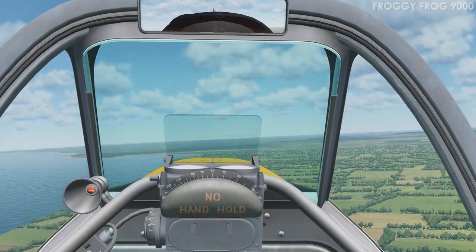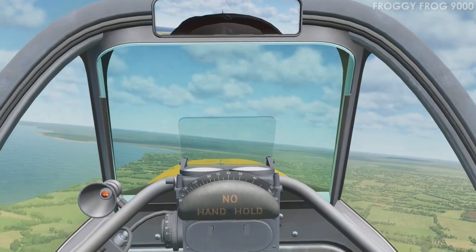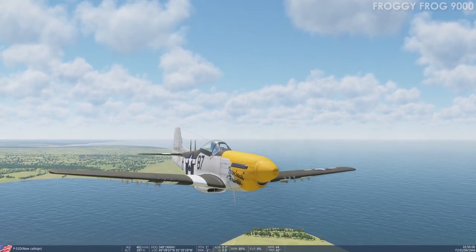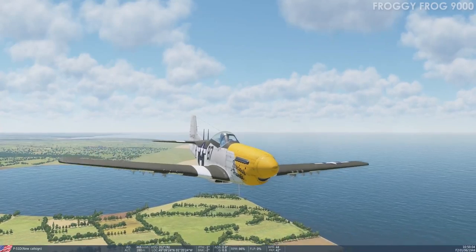I managed to solve that by going to Settings and Depth of Field. There's a setting called Depth of Field — you can set it to off, bokeh, or simple. Set it to off, and then you get clear DCS. Tip for young players.